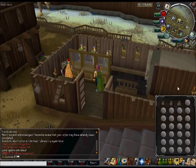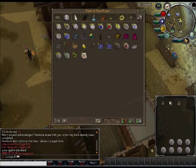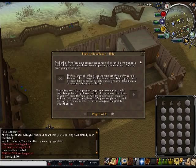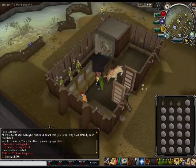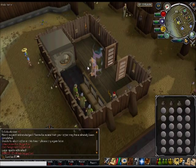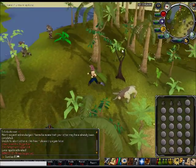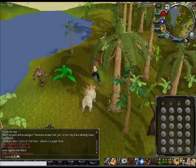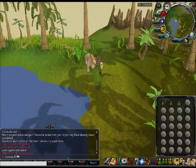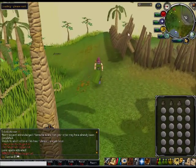I'm just going to do a quick run showing what you'll be doing. You take all your pure essence out, fill up all your pouches, get the rest out, don't click on the bank help, and interact with your spirit graahk. When you teleport, you run west straight up. If you don't know where you're going, there are usually a line of botters telling you the way. I'm just going to quickly reset my XP so you can see how much I get.